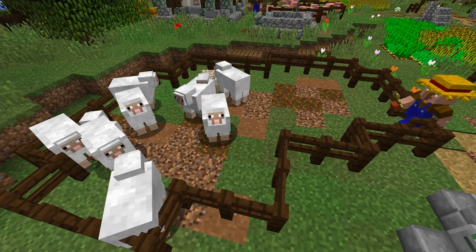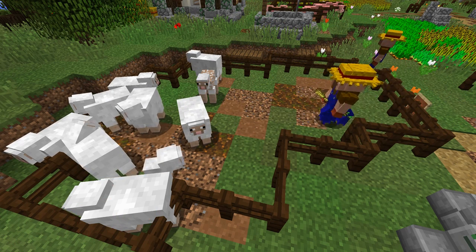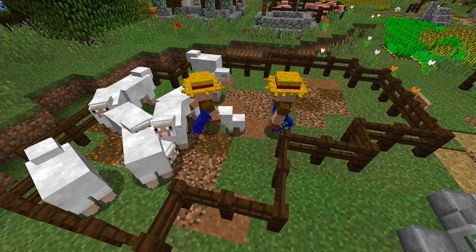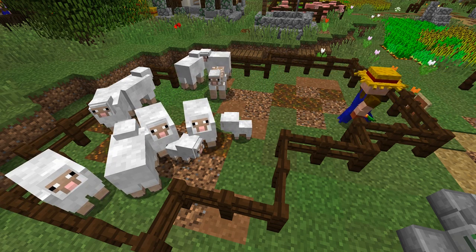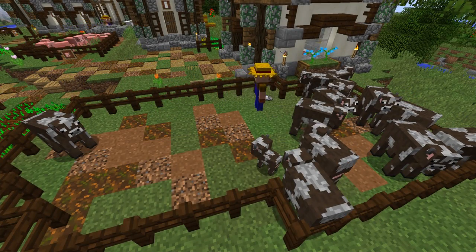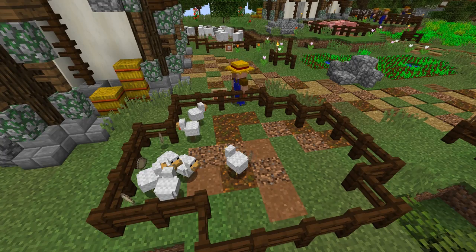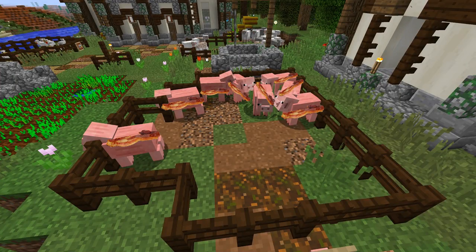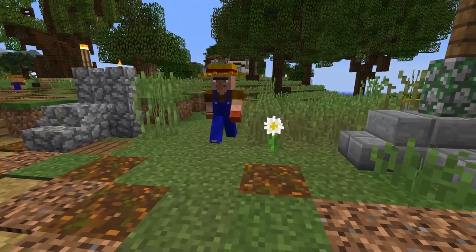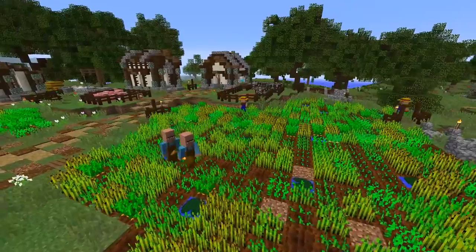The breeding system is pretty close to vanilla. As a rancher feeds the animals they may get some floating hearts above their head and a new baby animal might appear, so your collection of animals will grow over time. But the size of your pen determines its maximum capacity — once an animal pen is full, feeding the animals will no longer put them into breeding mode. The ranchers will also harvest from your animals: cows will be milked, sheep will occasionally be sheared, chicken eggs will be collected from the chicken coop, and pigs are really just there for the bacon. After all this gathering, ranchers deliver milk, wool, and eggs to the community storage area, contributing to a much tighter economy and more dependency between your villagers.